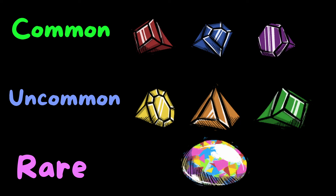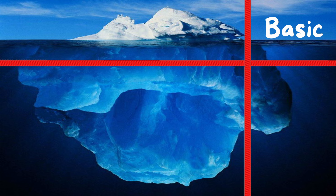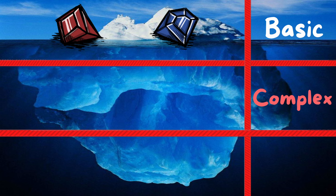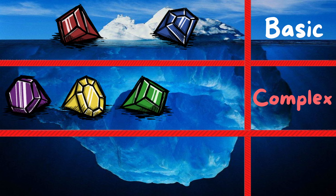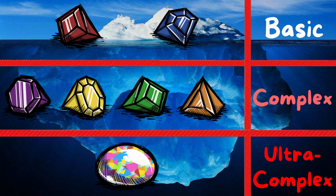However, for the purpose of this video, we are going to organize them differently. Basic, which comprises of blue gems and red gems, since these gems will be simple to explain and understand. Complex, which comprises of purple, yellow, green, and orange gems. And finally, ultra-complex, which is the almighty iridescent gem. You will understand why soon.